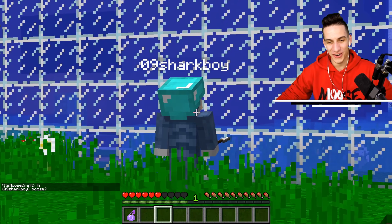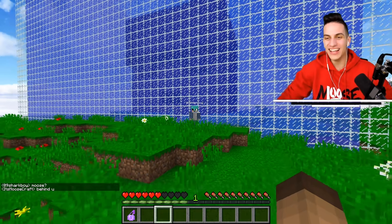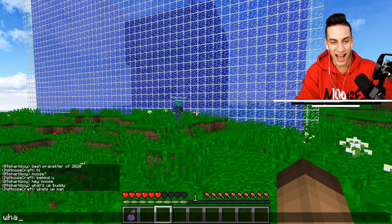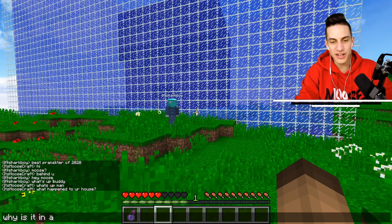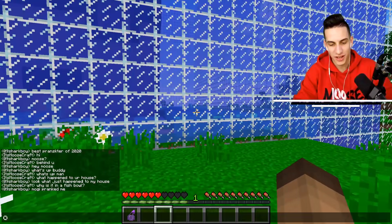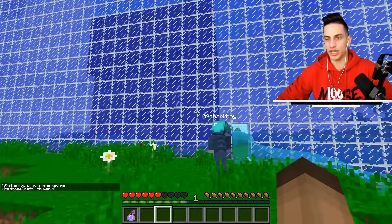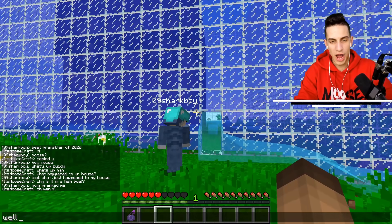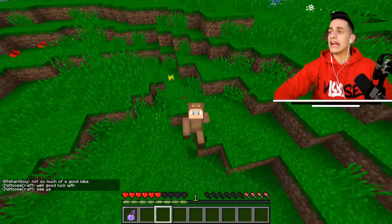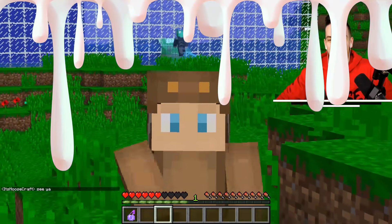Moose reveals himself - 'Moose, behind you! Hi buddy, what's up? Got him!' Shark is shocked: 'What happened to your house? Why is it in a fishbowl?' Shark says Mogi pranked him. Moose chases Shark around and says goodbye. Ladies and gentlemen, always keep it a hundred - see you tomorrow with another video. Don't forget to subscribe and slap the bell!